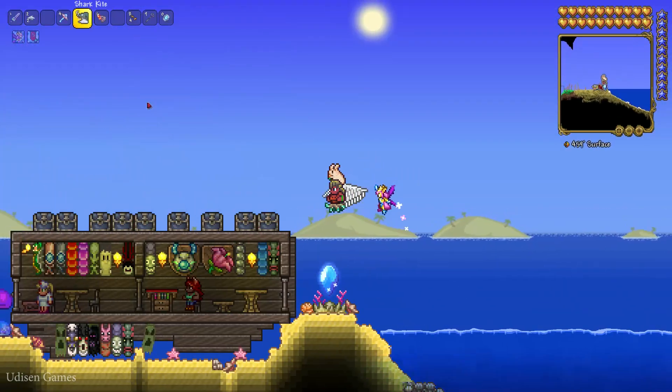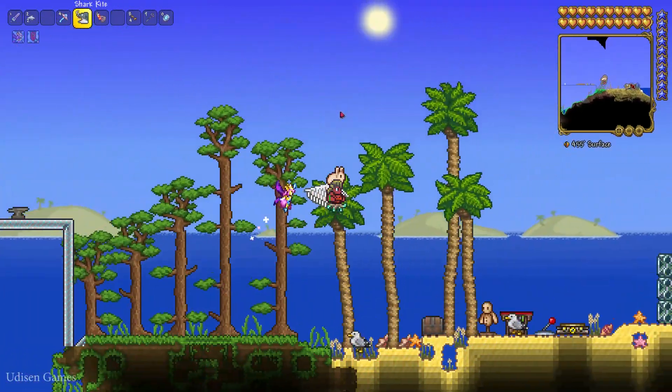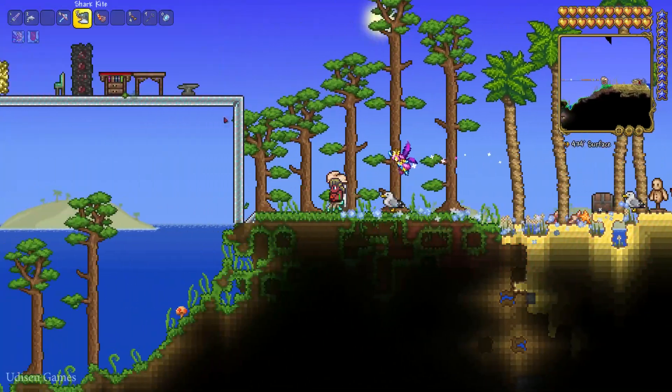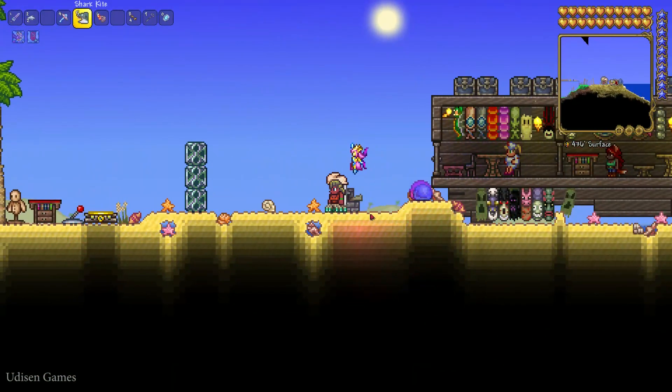You need at least 50 silver coins in all inventories for all players in one world. Your inventory counts your normal inventory and all chests in all your houses, and all void bags, and so on.